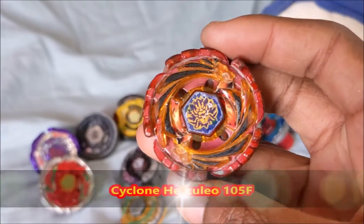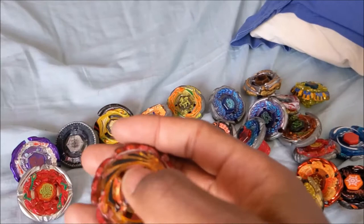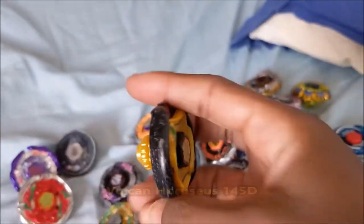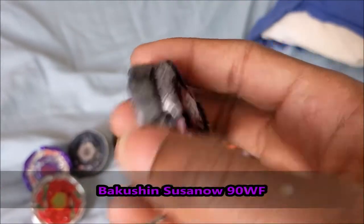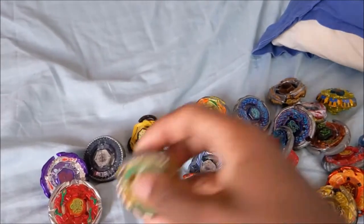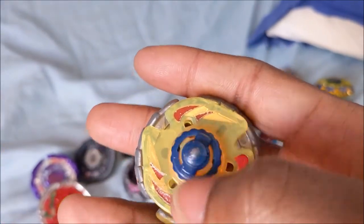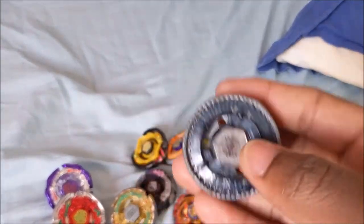We have Cyclone Herculio 105F, which came with a two-pack and a two-way launcher with the Rock Zwafa, but I gave it to my cousin. We have Volokan Orosius 145D — the D is pretty worn out. We have Bakushin Susanao 9D WF — pretty cool bay, I really love this bay. We have Nightmare Rex SW-105SD. This is the SD from Dark Libra D145SD, as the original SD is in terrible condition.